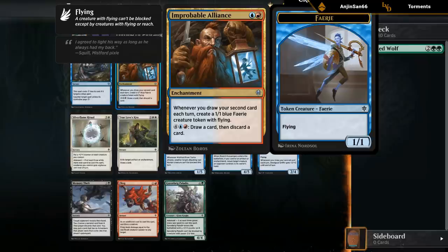Later in the game, you can spend six mana to draw a card and discard a card, which fuels itself. So I think this card is quite good, and if you take it early, you can potentially build around it even more.